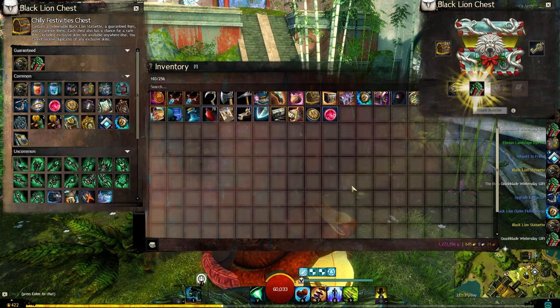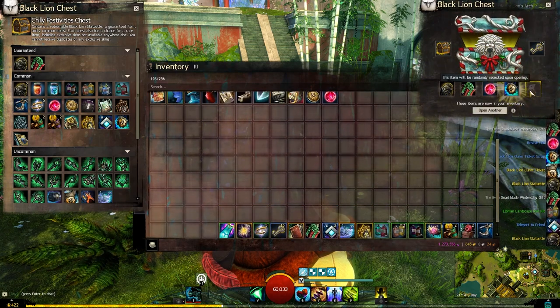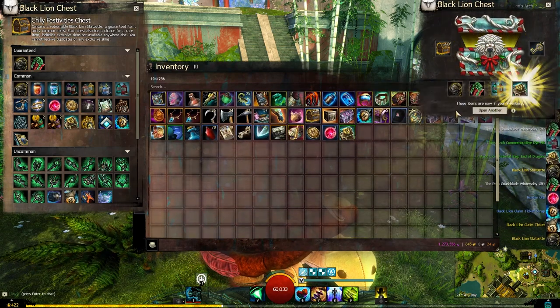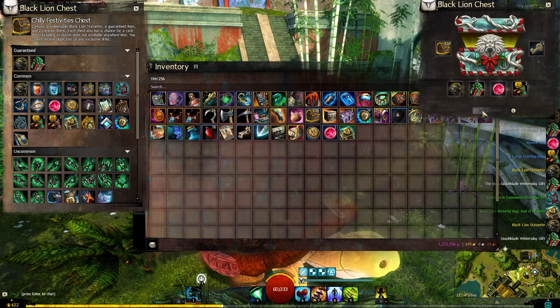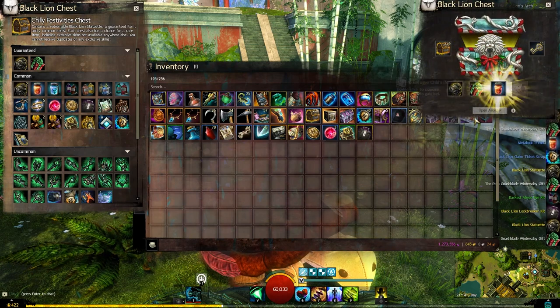We got a revive orb. More of the Elonian landscape dies. We got a black lion ticket claim — nice. Got some material bags for End of Dragons, some more crafting materials, and we got a lockbreaker kit. They're always handy to have.